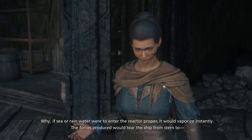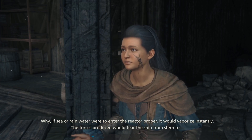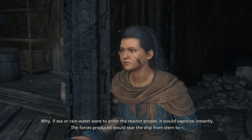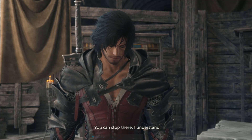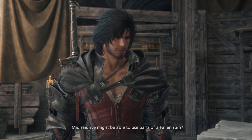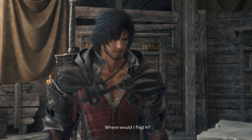Why? If sea or rainwater were to enter the reactor proper, it would vaporize instantly. The forces produced would tear the ship from stern to— You can stop there. I understand. Mid said we might be able to use parts of a fallen ruin. Where would I find it?